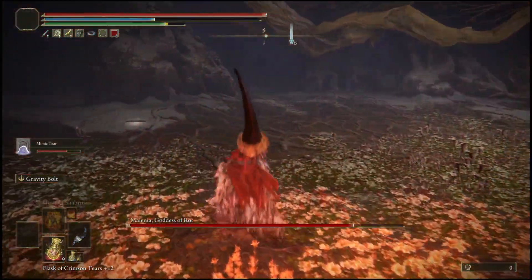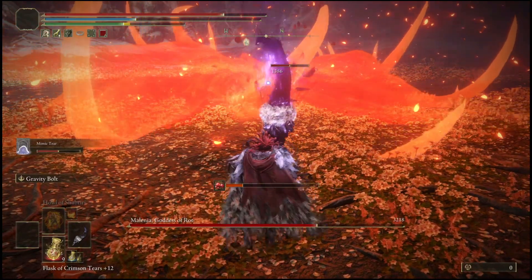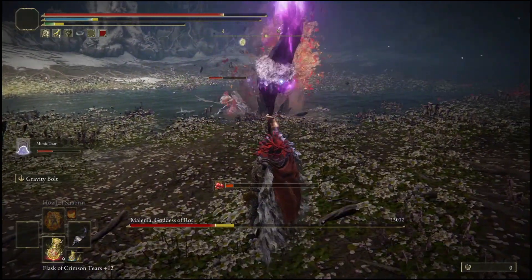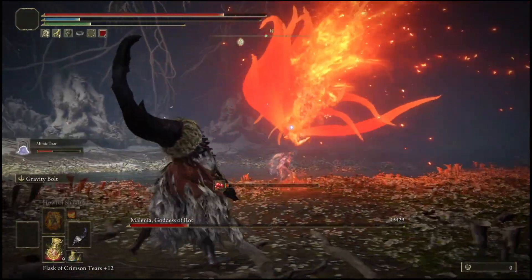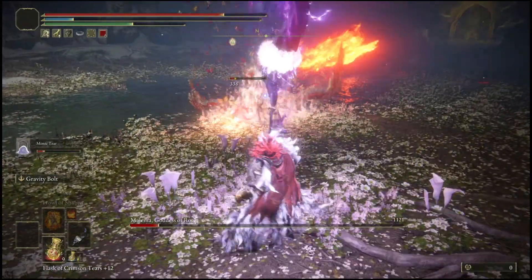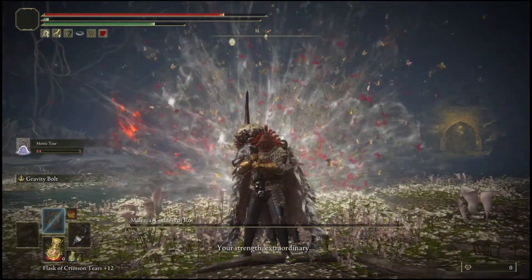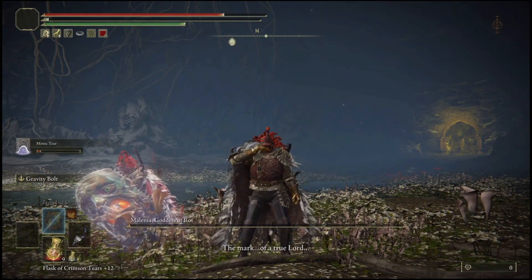Once phase two starts, make sure you dodge her spider move. As soon as you dodge, just go ahead and spam her out like you see me doing right now. Stay on her — don't give her any chance at all. Fight behind your Mimic like you see me doing right now, and your Mimic will not die because of the shield and blade we have implemented. He will take minimum damage. He will not just go out there and die. If you stick to this cheese and strategy, you should have no problem with Malenia.